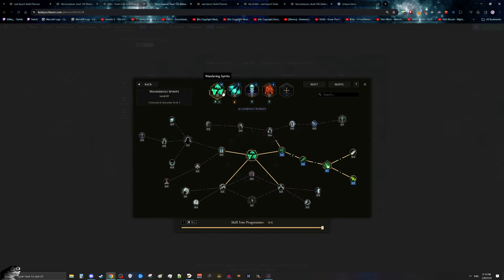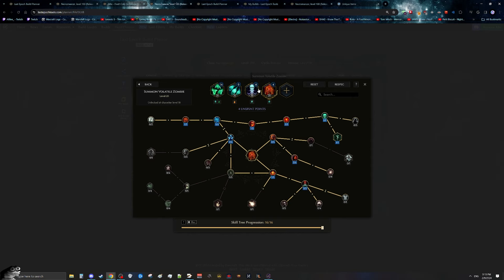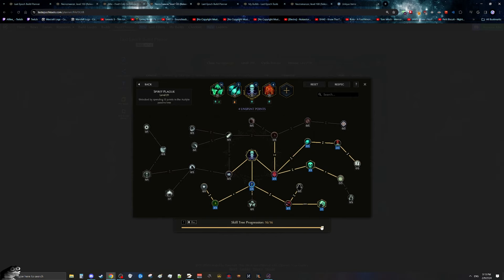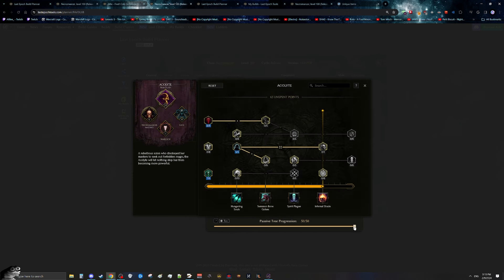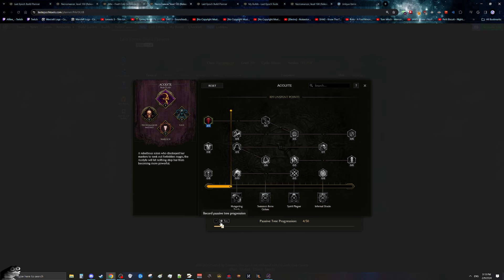In the build planner under Skills you can see the exact points to put into Wandering Spirits, Haunting Souls, and the leveling path for both Volatile Zombie and Spirit Plague. The Volatile Zombies give a lot of utility, heal you, and proc the Dark Rituals passive for cast speed, letting you cast Spirit Plagues even faster. The final thing about leveling is that your passive tree will be completely different from what you'll want for Fred, since we're playing a poison damage over time build.